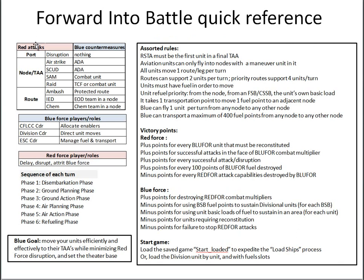As a quick reference, this table shows the comparison between Red's portfolio of capabilities and Blue's countermeasures that will reduce the effects and reduce the probability of success. This summarizes the Blue Force player's roles and the Red Force player's roles.